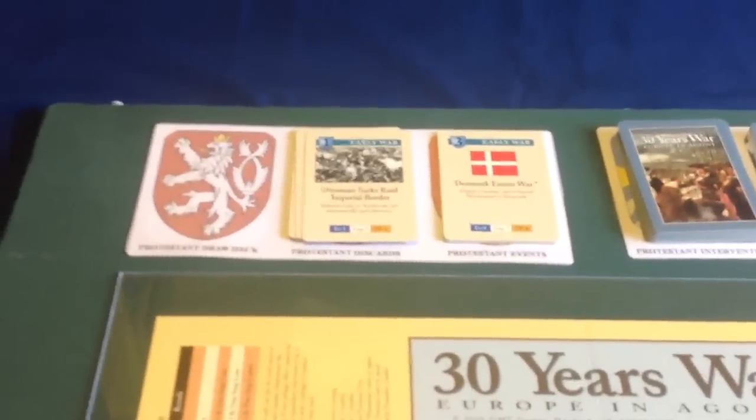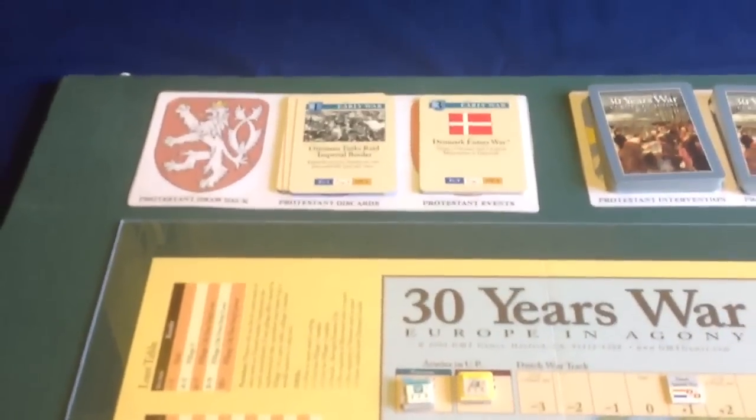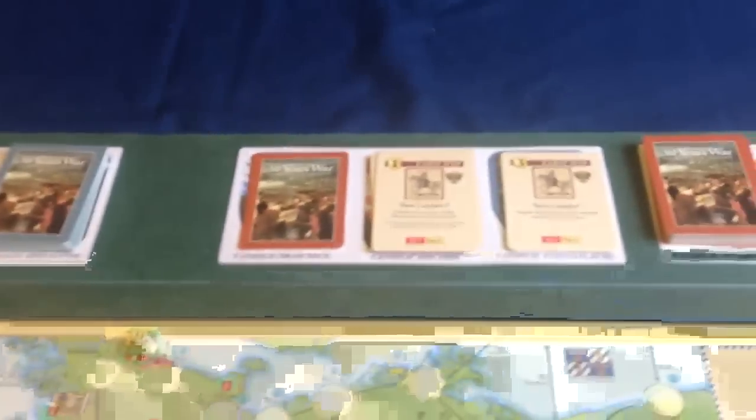Here's a brief look at the cards — they're sitting on little things I printed off from BoardGameGeek, just separating the decks out nicely. The decks are divided into Early War, Intervention, and then Apocalypse.